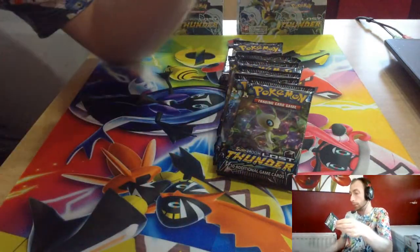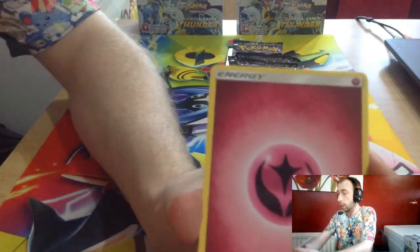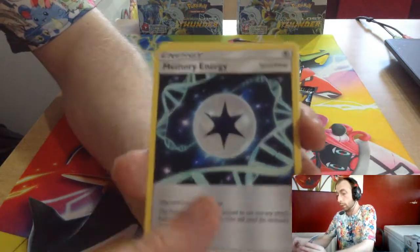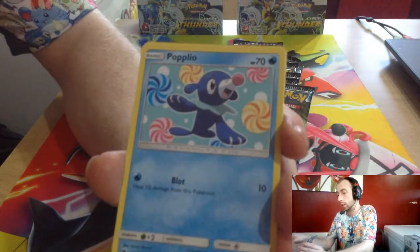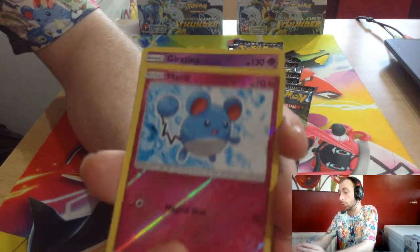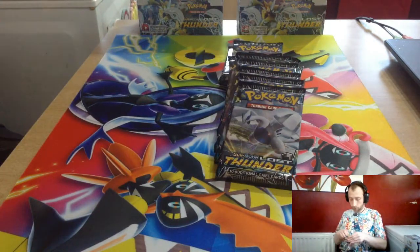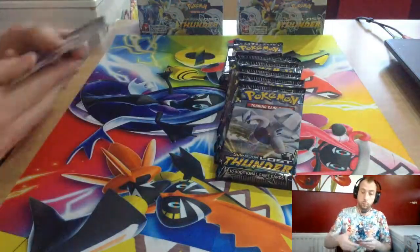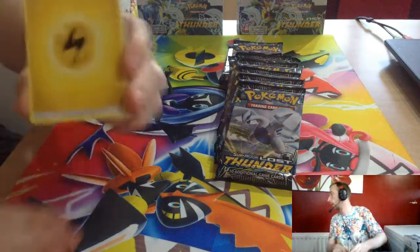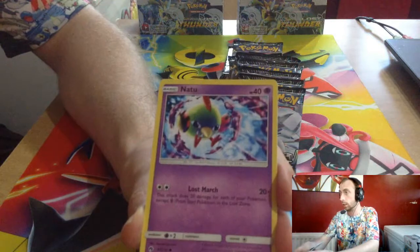And there's another few somewhere. We get a Fairy Energy, Pineco, Memory Energy, Kecleon, Blitzle, Blitzle, Onix, Spinner, Popplio, Murkrow, Marill, Giratina! That's not bad — Giratina's a good card. I'm going to kick it out with the Electric Energy, Fairy Charm, Skiploom, Pineco, Natu.